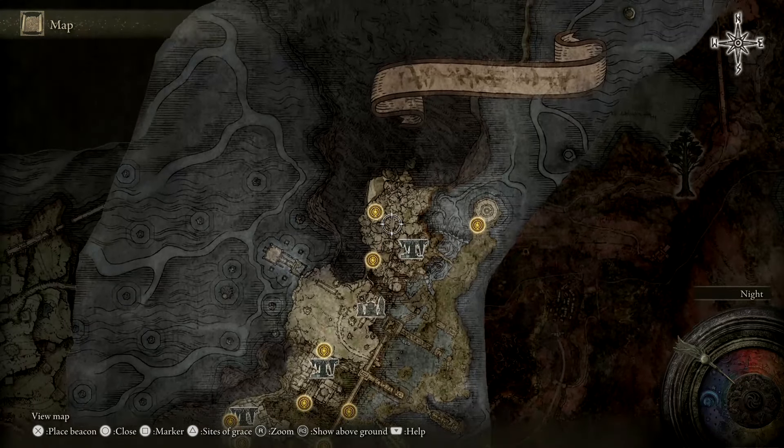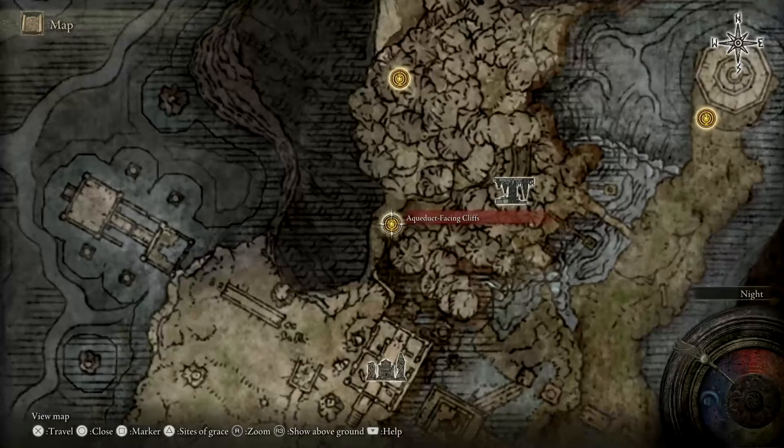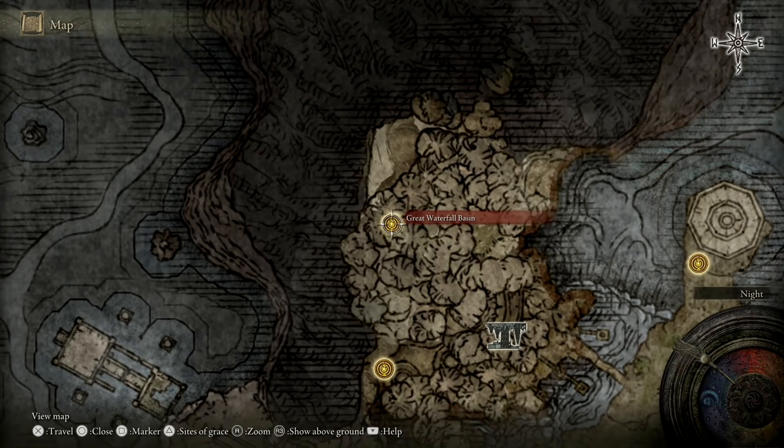There'll be a few crucible knights here — they don't respawn, so you can clear those out if you wish, or you can just run past them. But there is a boss fight you will need to deal with, which is the Double Gargoyle fight. It can be kind of tough, so be prepared for that. Definitely use your Spirit Summon if you're struggling.